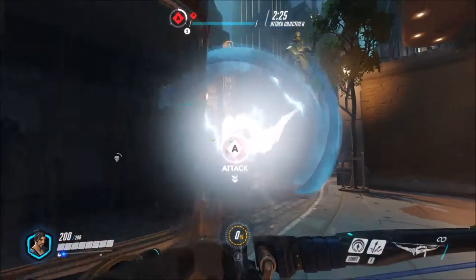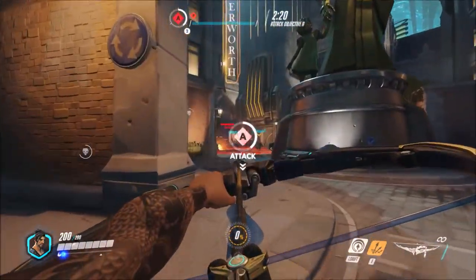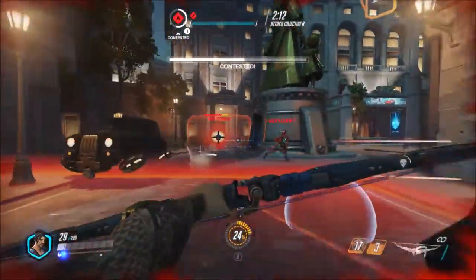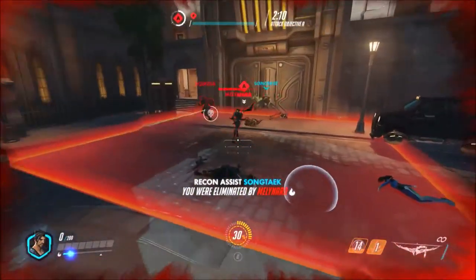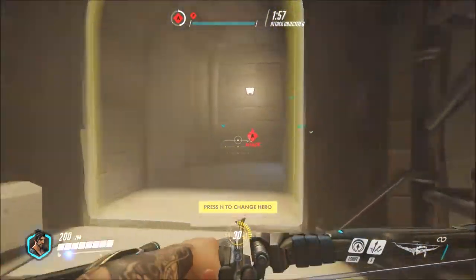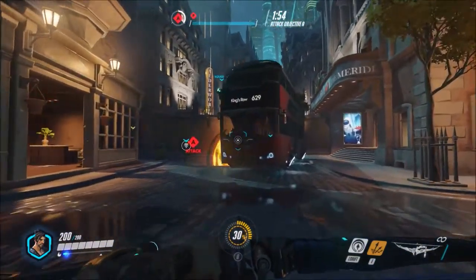Oh wow. Okay. So yeah, his Q sends a dragon spiraling at your enemies, I suppose, which is kind of cool. But it seems like we don't have the right team makeup to really get it to work.